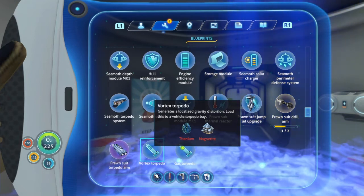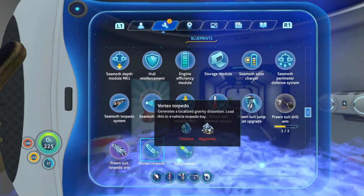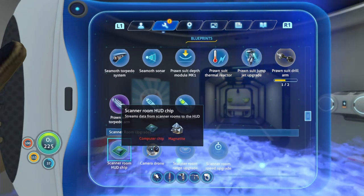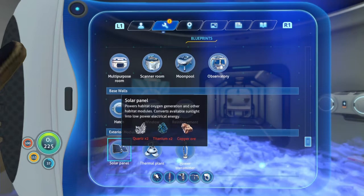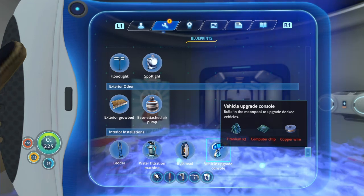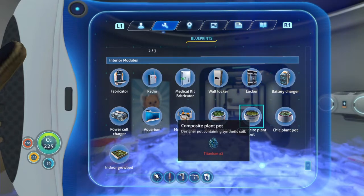Prawn Suit Vortex Torpedo - just an innocent little torpedo icon, nothing else going on there. Generates a localized gravity distortion. Gas torpedo releases a cloud of toxic gas - load this into a vehicle torpedo bay. I wonder if I can get this by killing a gas-a-pod, since one of the items is called a gas-pod. And there's two more things still - the vehicle upgrade console and the chic plant pot, which is just the upmarket fancier version.